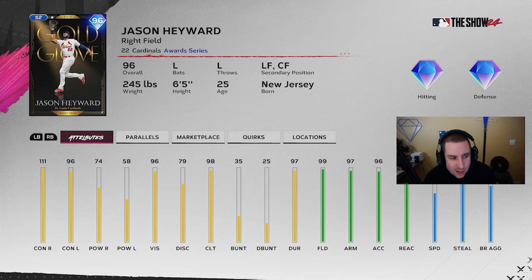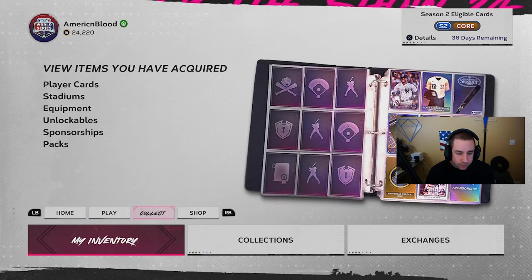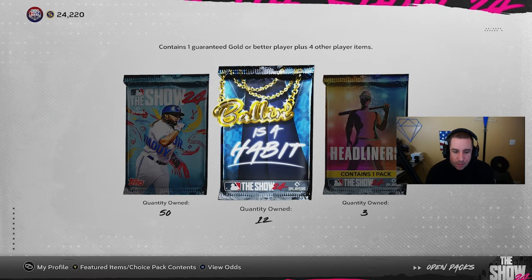Jason Hayward: 111 overall, 96 contact, 74/58 power, 99 fielding, 99 arm, 96 accuracy, 97 reaction. Premier defense, 98 clutch. Contact numbers aren't too bad - his power is kind of low but his contact numbers are decent enough. Power versus right he's decent. We've seen cards play above their power attributes before. He plays very good defense, so it's not bad. The only thing really hurting him is the speed.